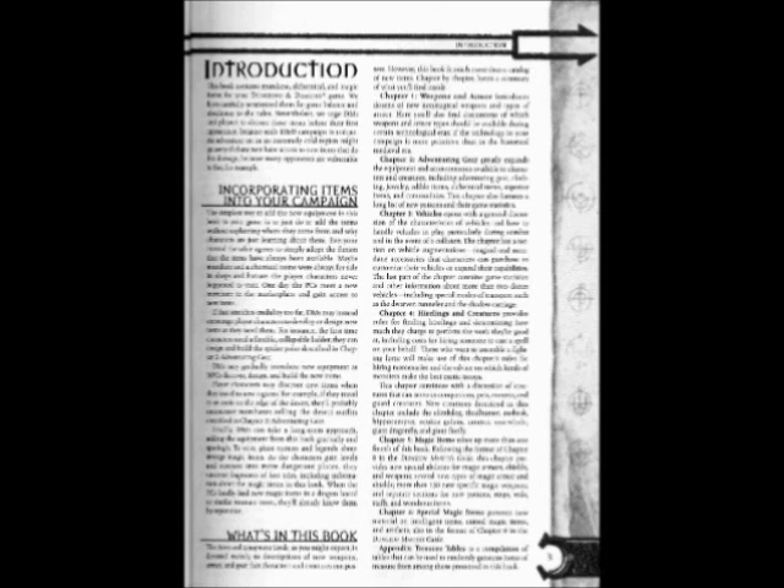What's in this book? The Arms and Equipment Guide, as you might expect, is devoted mainly to descriptions of new weapons, armor, and gear that characters and creatures can possess. However, this book is much more than a catalog of new items. Chapter by chapter, here's a summary of what you'll find inside.